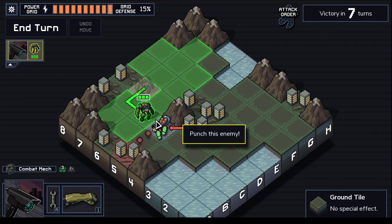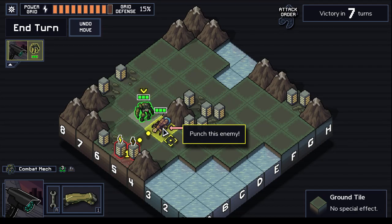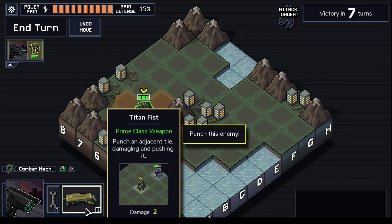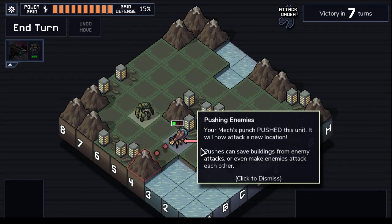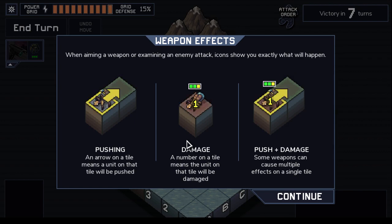Oh fine, we'll do it this way. That's a move — click on a weapon to use it. The number keys will also work as a shortcut. You may not move after you've shot a weapon. So I have R for repair — repair damage and remove fire, ice, and acid. Whatever acid stands for. Or you can punch an adjacent tile. That arms it. Oh, and it pushed the unit, meaning the unit will attack a new location. Pushes can save buildings from enemy attacks or even make enemies attack each other. When aiming a weapon or examining an enemy attack, icons will let you know exactly what will occur. An arrow on a tile means that it'll push a unit. A number on a tile means that the tile will be damaged. This number — okay, the tile itself takes damage.